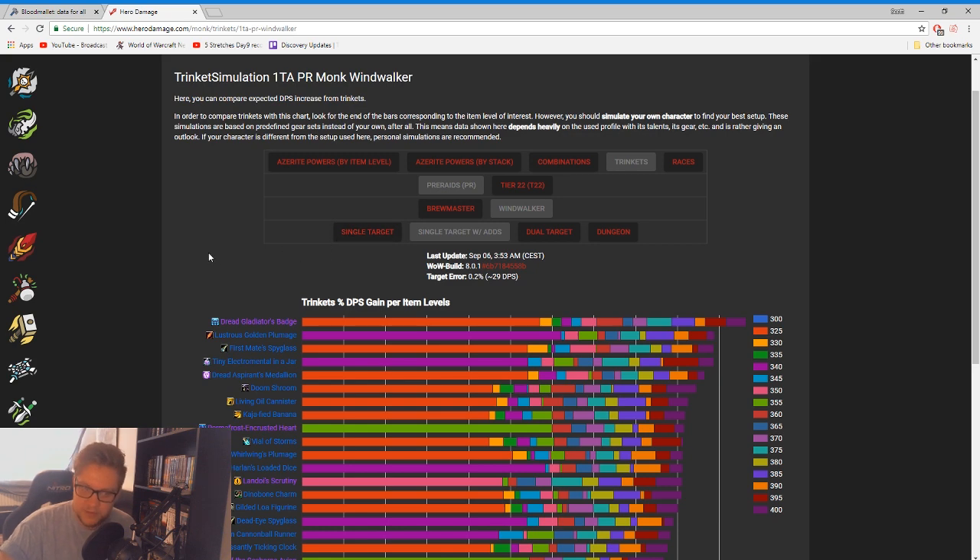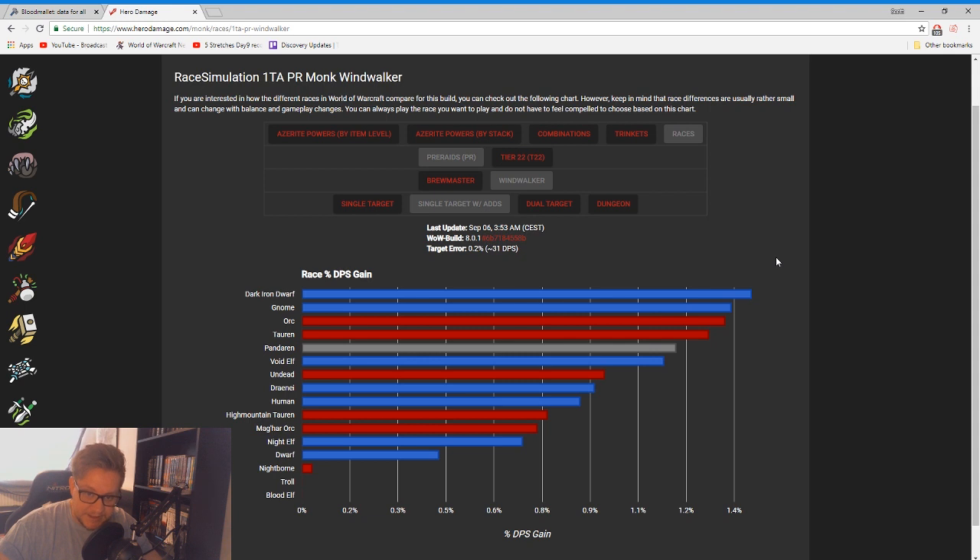If you want to look at cleave — dual target cleave — that's what 'dual target' means. 'Single target with adds' is something like a Zul fight where there's lots of mini-adds going on all the time. I'll show you races — it's the exact same concept. We can see that Dark Iron Dwarf is a large 1.4% increase for the most part compared to a normal Dwarf at 0.43%, which is quite significant. So if you're a player looking to completely min-max, maybe switching from a Nightborne at 0.03% over to a Dark Iron Dwarf might be quite helpful. These websites are not good for looking at healing — a lot of healing simulations have to be done via complicated Excel spreadsheets which you can usually find in the class Discords.